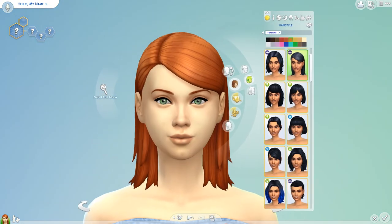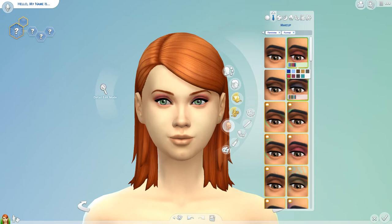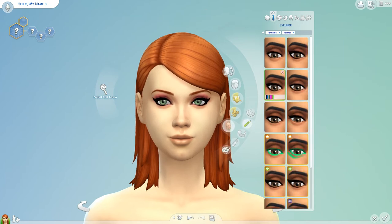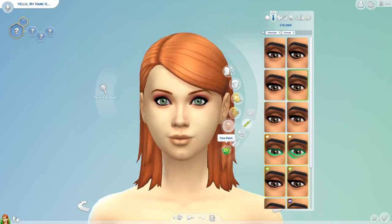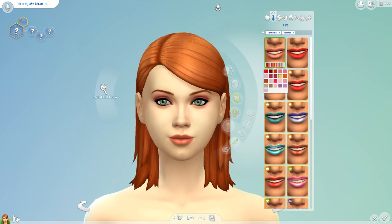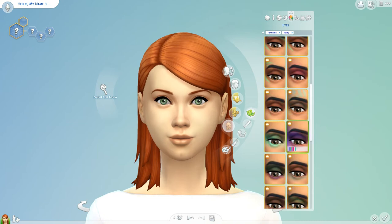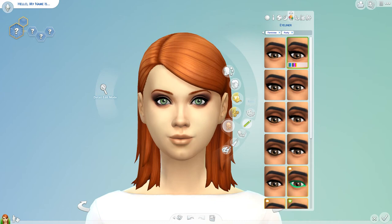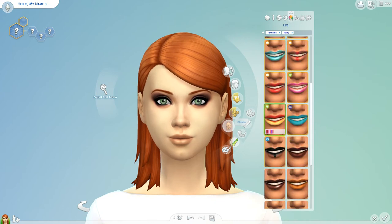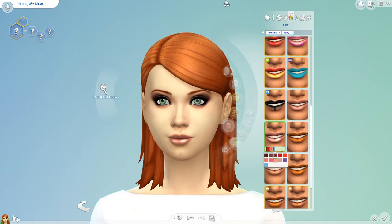Should we do some makeup? I think maybe do some makeup for formal and party. For formal we could do a pink color with maybe a little bit of this, and then pink lips - perfect. For party we could do like a red kind of color, maybe a smoky eye - perfect. And maybe add some glasses.